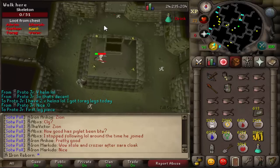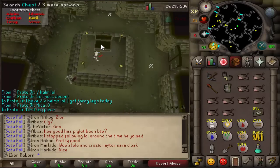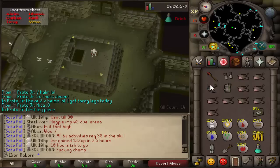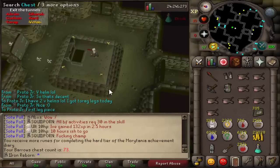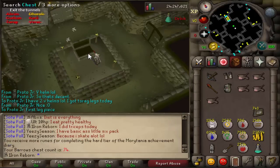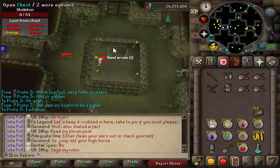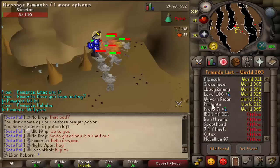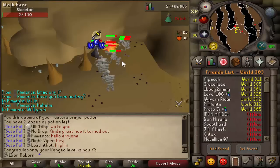I'm always wrong. Calling nothing on this chest — and I was correct. Chest number 73 — nothing. Chest number 74 — nope. Chest number 75 coming in — damn. And there is 75 Ranged!